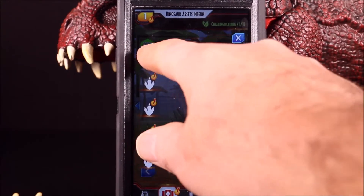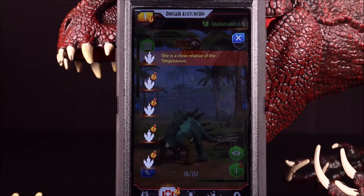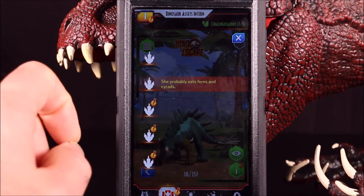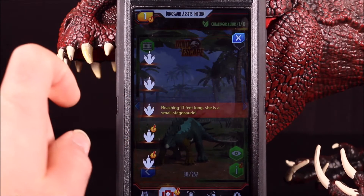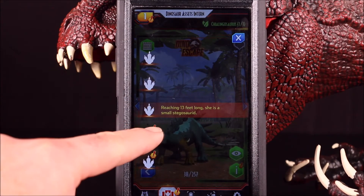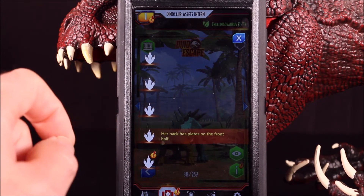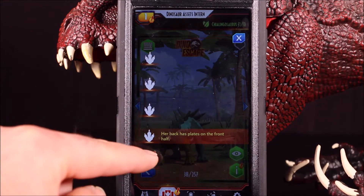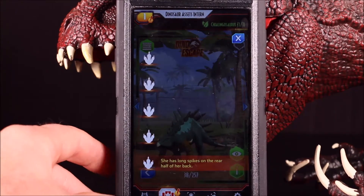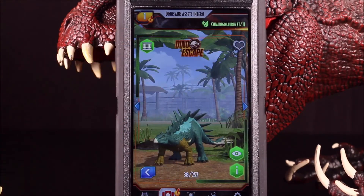Let's get some facts on the Shilongosaurus. She is a close relative of the Stegosaurus. She probably eats ferns and cycads, reaching 13 feet long — she's a small Stegosaurid. Her back has plates on the front half and she has long spikes on the rear half of her tail.